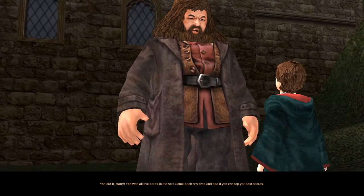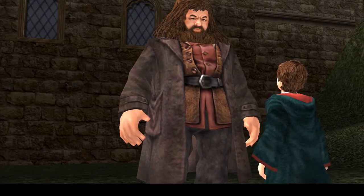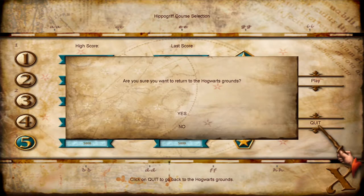You won all five cards in the set. Come back anytime and see if you can top your best scores. Time to leave. And I better read this carefully so I don't quit the whole game by mistake. Return to the Hogwarts grounds? I thought the game was already set on the Hogwarts grounds, albeit on the edge near the Forbidden Forest. Or was the paddock technically off the grounds, but inside the very edge of the forest? Who cares? I'm just gonna end this now.